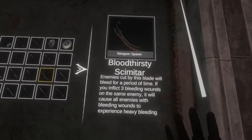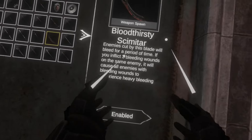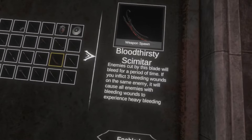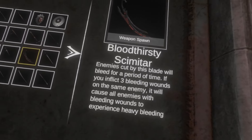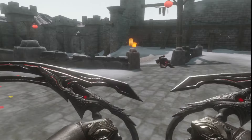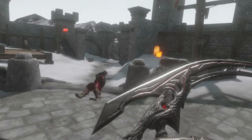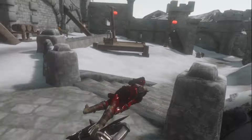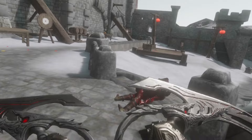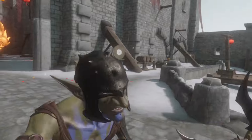Next we've got the Bloodthirsty Schemata. Enemies cut by this blade will bleed for a period of time. If you inflict three wounds on the same enemy, it will cause all enemies with bleeding wounds to experience heavy bleeding. Let's get the weapon out — that is what it looks like: very awesome, with a nice red and sleek metallic look. It's got a really nice glowing effect too.